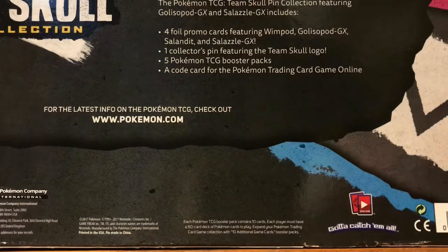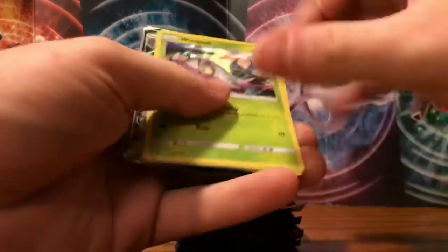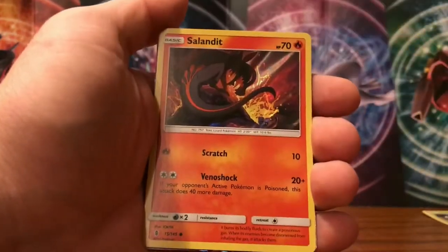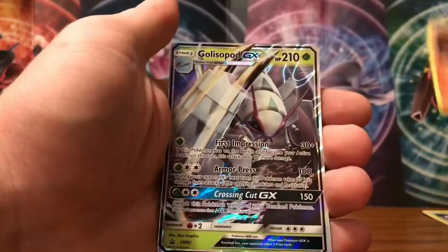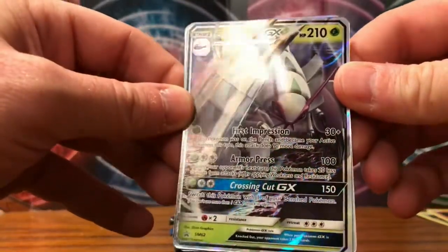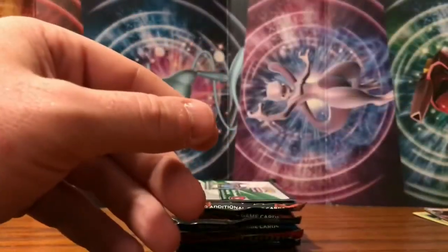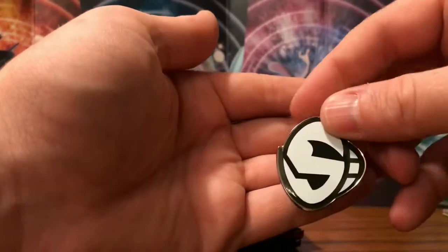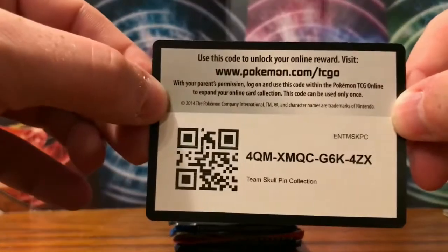After unboxing, here are the promo cards: we got Wimpod holographic and Salandit holographic — both out of Guardians Rising — then we got our Golisopod GX promo card, and then we have Salazzle GX, another promo card. Let's lay them down there for now. We have our pin — there's our Team Skull pin right there — and then we have our code card.